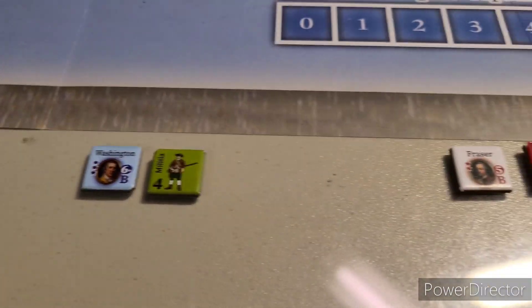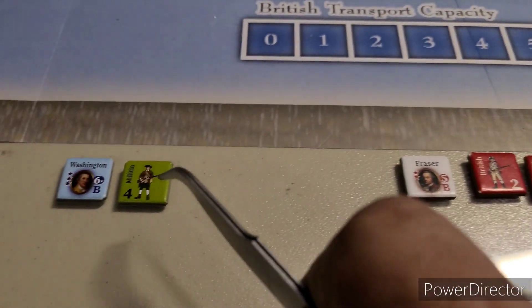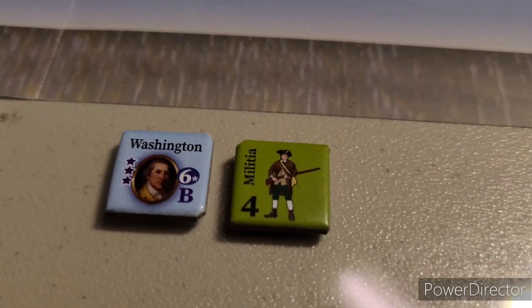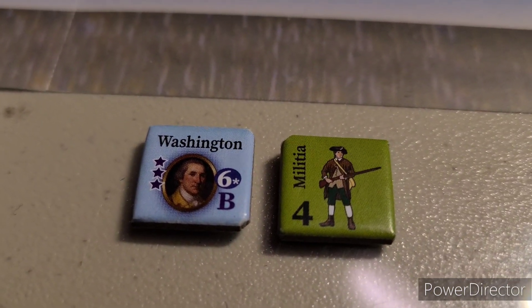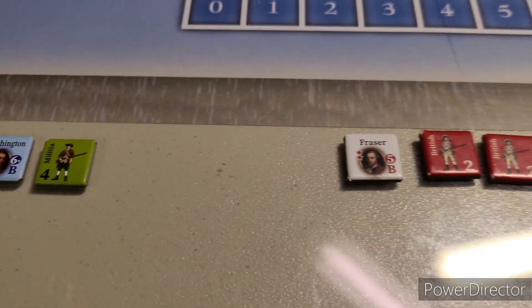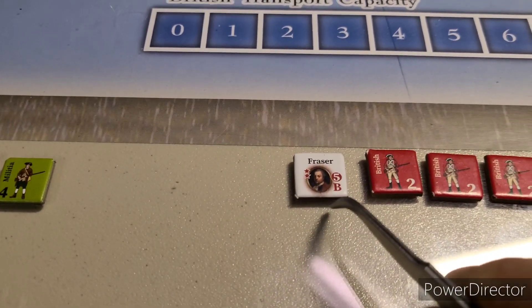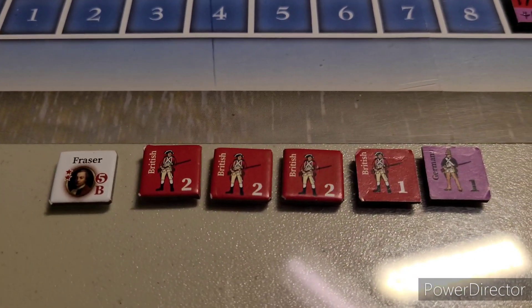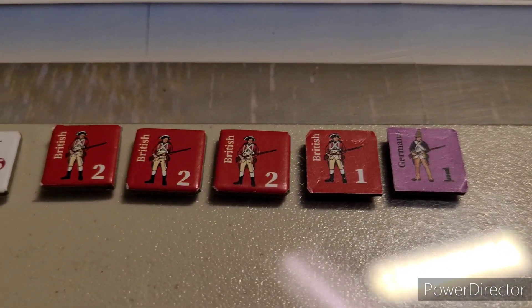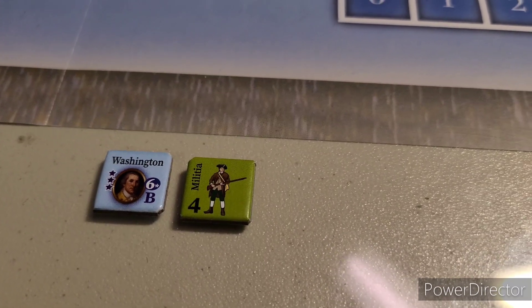They got some good modifiers because they got regulars going against militia. The best policy for Washington is probably to get out of there. You don't get doubled in this game - the only thing is if he's looking at odds like one-to-two, you could do a siege and that would help. But right now no sieges; we could go ahead and assault.